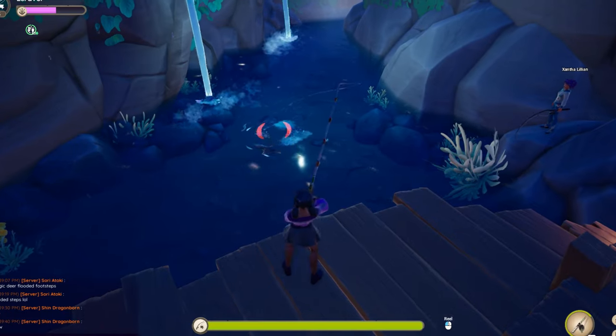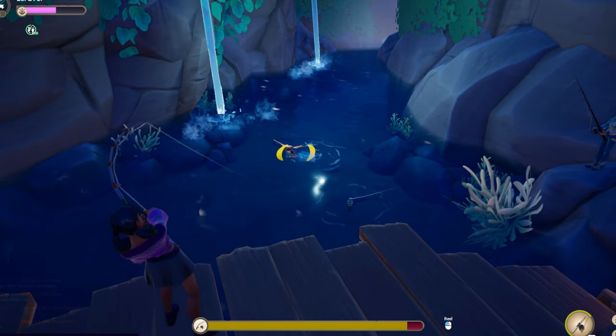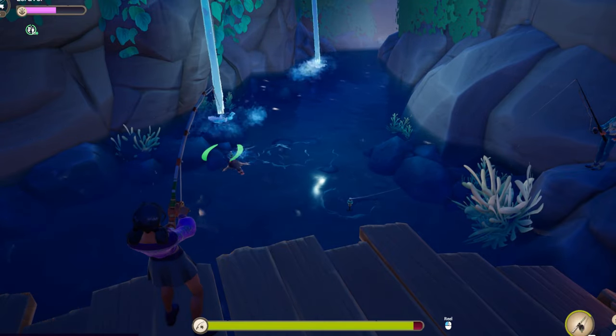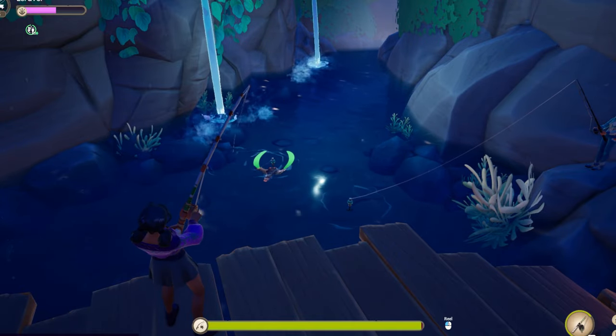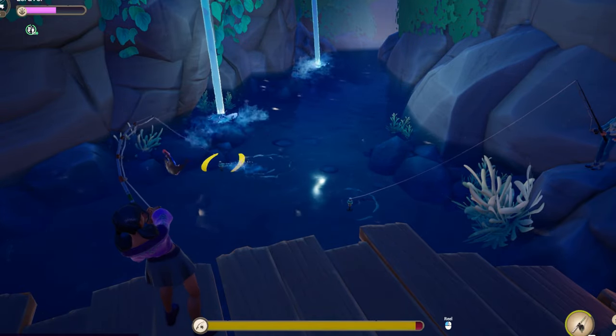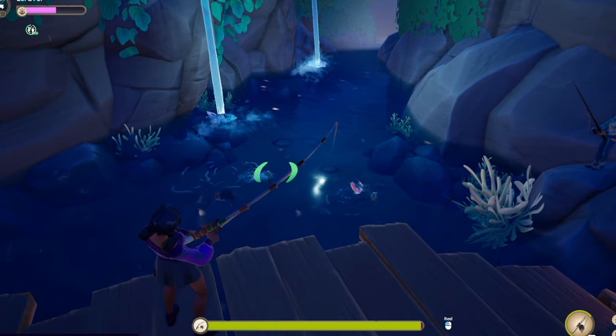Some of the more difficult fish will jump out of the water, and when that happens you want to stop holding left click and stop reeling, but still keep the reticle on the bobber. Wait until the fish has jumped back down into the water to begin reeling again. If you reel while the fish is jumping, you will lose progress and the fish will escape.